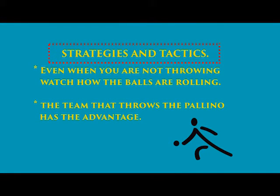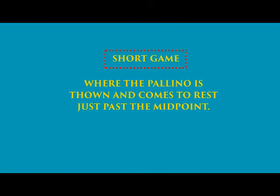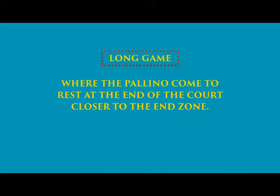A word about strategy and tactics. Even when you're not throwing you should continue to observe the condition of the court and your opponent's strengths and weaknesses — how the balls are reacting to hitting the sidewall, whether your opponent can throw a straight ball over a long distance, or has to rely on hitting the sidewall, and how the balls are rebounding. All of these things must be watched throughout the course of the game. The team which throws the polino has a tremendous advantage, as the thrower can determine whether the game will proceed as a short game, where the polino comes to rest just over midpoint, or a long game, where it comes to rest near the end zone — judgments made based on your assessment of your opponent's strengths and weaknesses.